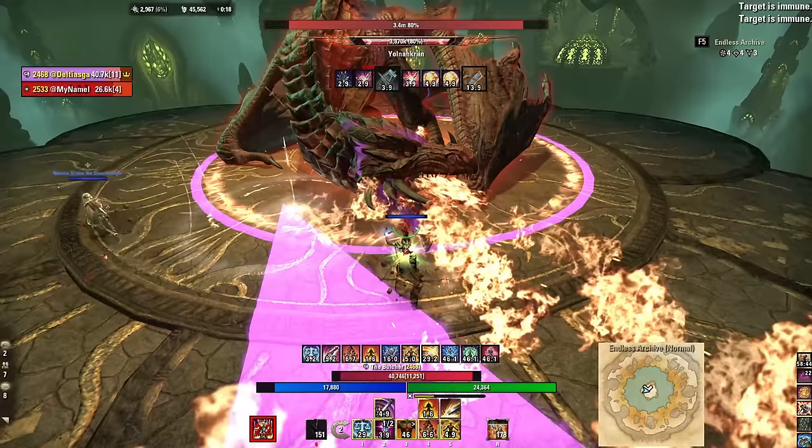Major and Minor Expedition — having a source of movement speed — is very helpful throughout mechanics and especially later boss fights. Make sure to pre-buff before encounters: cast abilities that don't require a target before entering the black circles that spawn enemies. This way you're not spending two or three seconds buffing while enemies are already active.